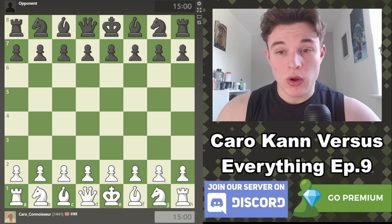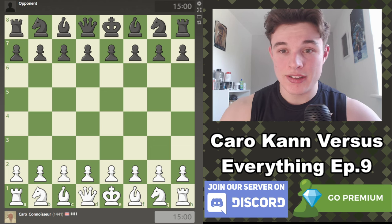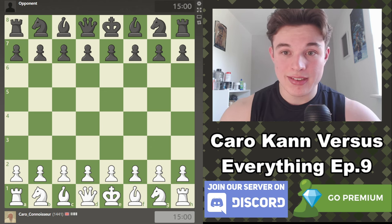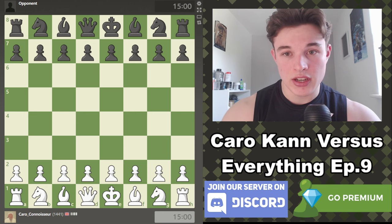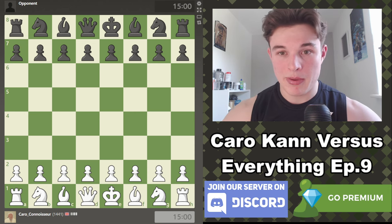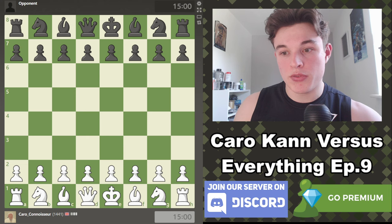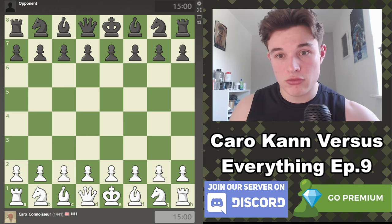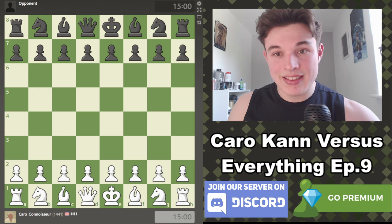Hello everyone, my name is Alex and welcome to episode 9 of the Caro-Kann vs Everything speedrun. In this series I used to play two 10-minute games, but now we are playing one 15-minute plus 10-second rapid game. Whether we have the white or the black pieces, we're going to be playing a Caro-Kann-esque setup, and I'll be trying to explain my moves as best as I can.